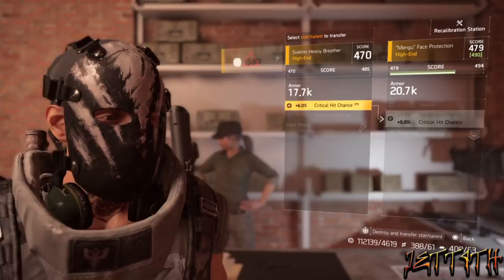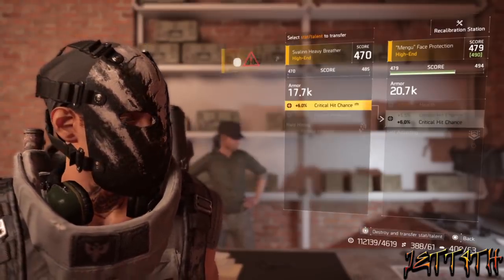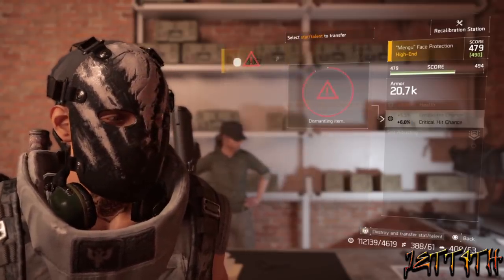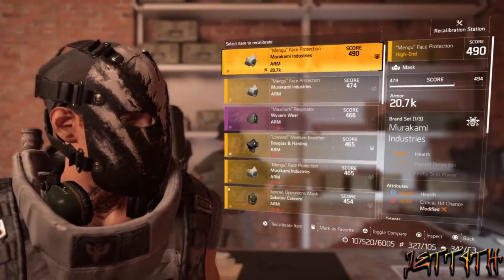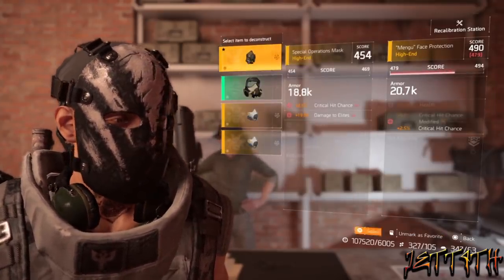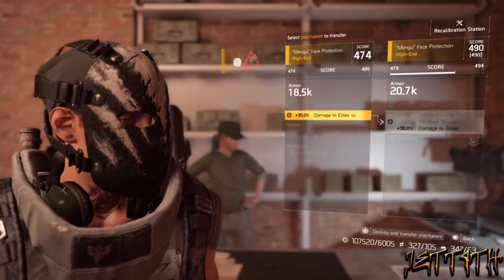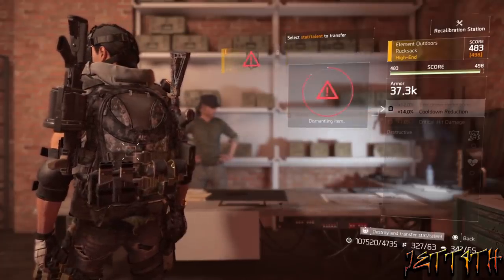After that, it is now time to go to the recalibration station and start playing with your attributes. It has to be the attributes and not talents — talents will not increase your gear score. Make sure you are using the most mediocre attributes to bring up your gear score, as you will most likely need to use it later on different gear to get higher gear scores.